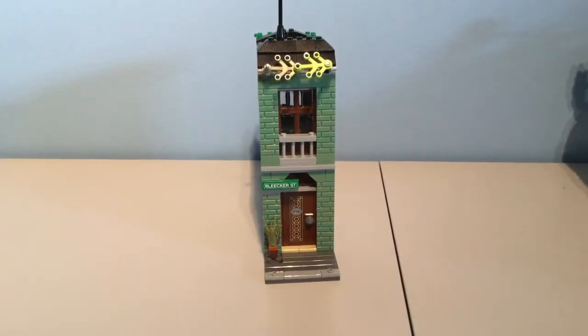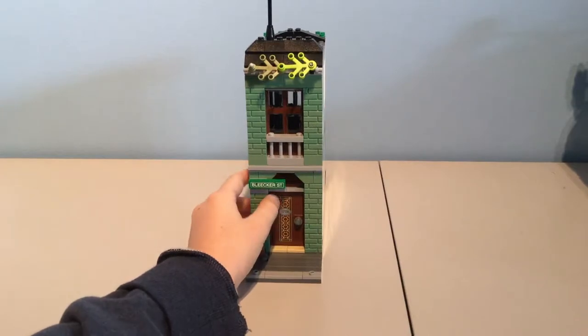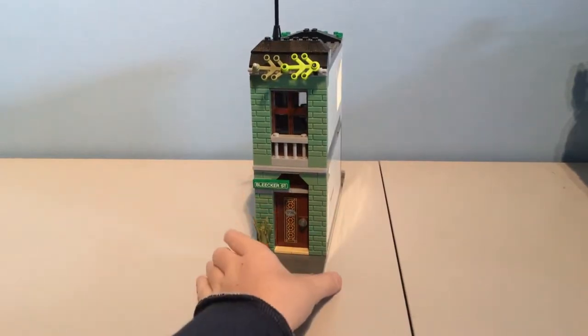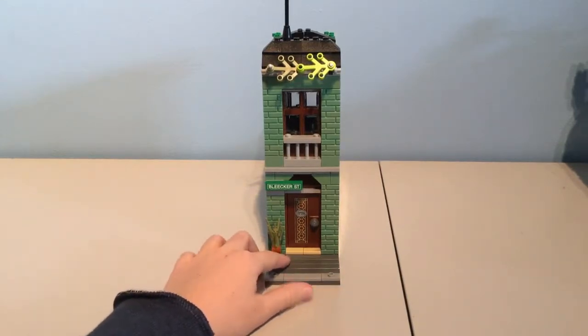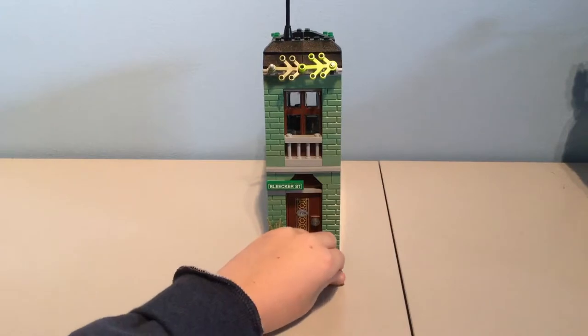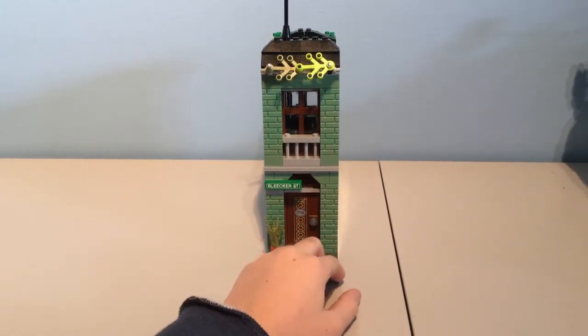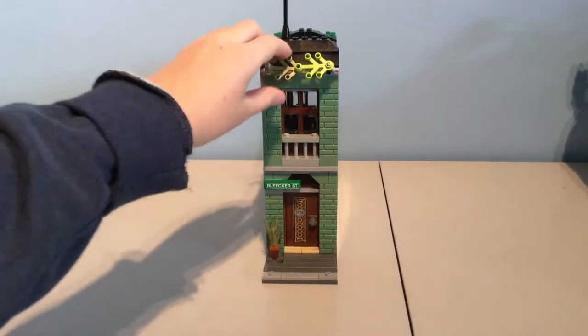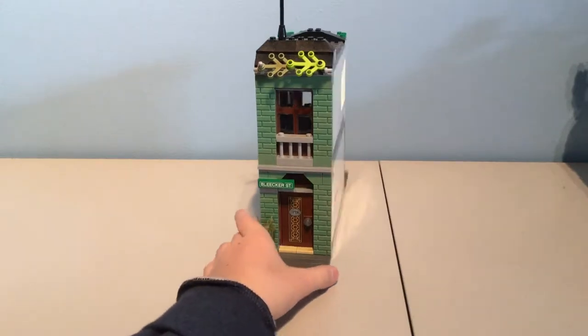The first thing that you might notice is that I use the sand green color for the house. This is supposed to look like, I don't know, maybe the Parisian style or something. I used a lot of green and leafy pieces on this build.